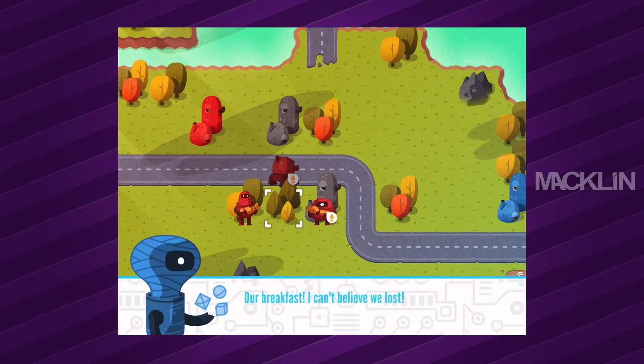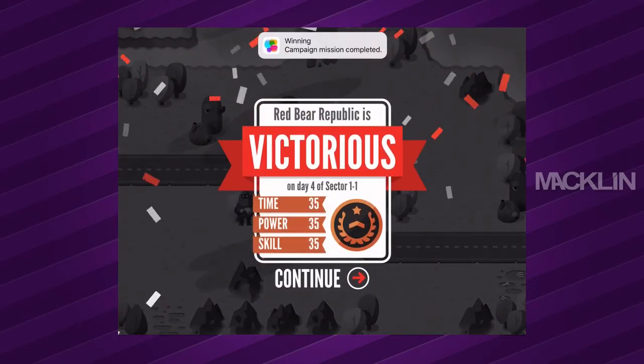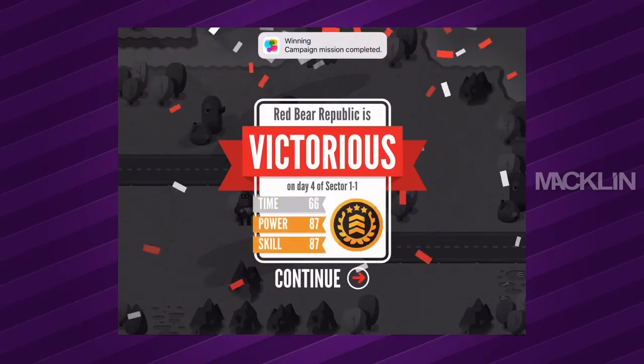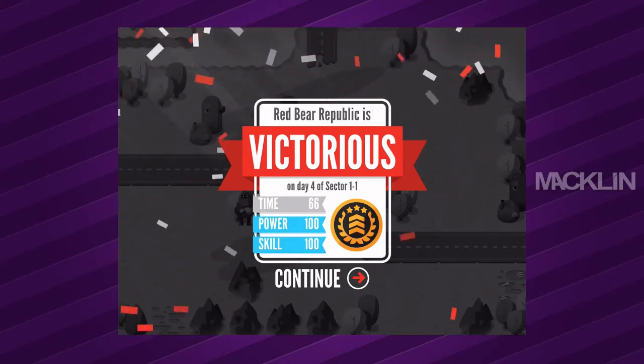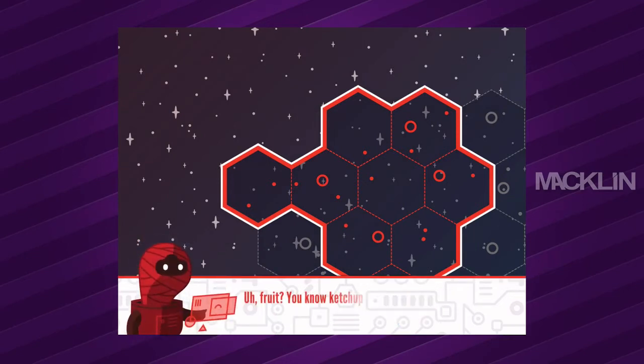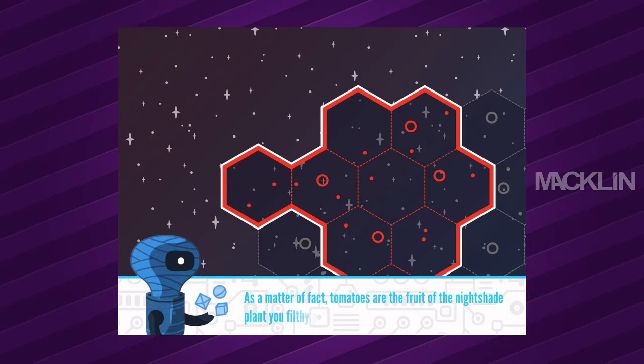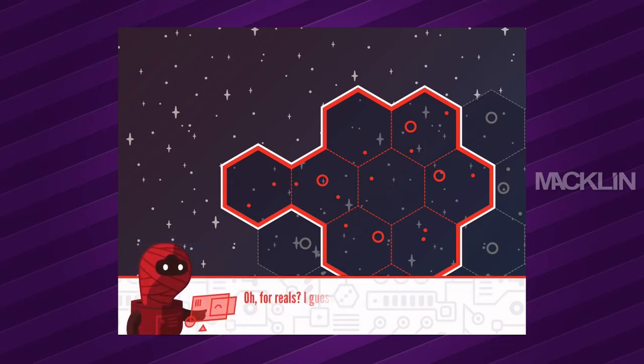Yes! Victorious — Red Bear Republic! I like ketchup on my eggs. 'So long, ketchup-crowned sweet breakfast. Perhaps I should find another fruit to adorn my breakfast.' 'Ketchup is made of tomatoes, you know.' 'Tomatoes are the fruit of the nightshade plant, you filthy peasant.' 'Oh for reals? I guess we'll fix that right now.' You're on, simpleton.